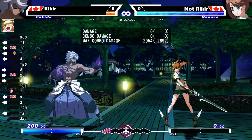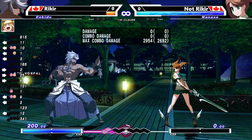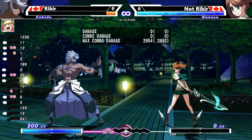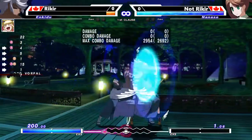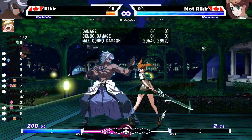Obviously there are other option selects, like on-hit OSes, other kinds of defensive OSes against stuff like cross-ups, overheads, or lows — but those are for another time. Today I mainly wanted to focus on throws, because dash-up throw versus dash-up button or dash-up assault is really common in this game. That's a common way to apply pressure, and option selects are a common way to defend against those situations as well.